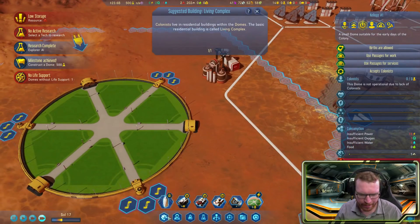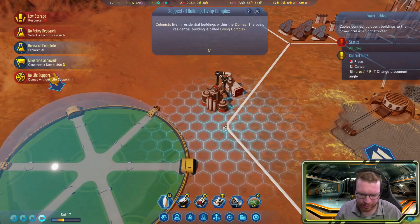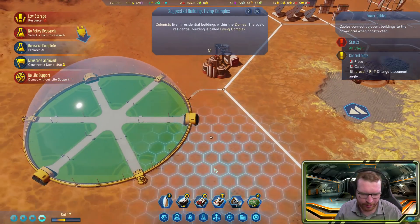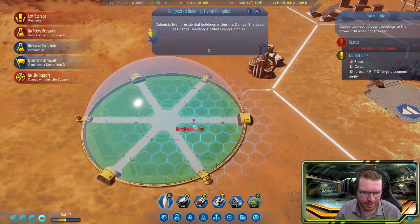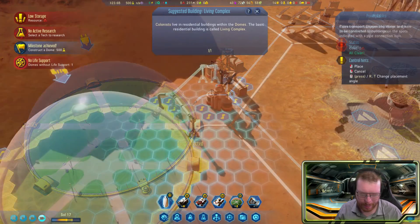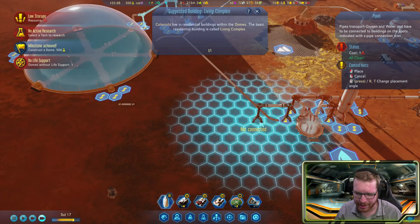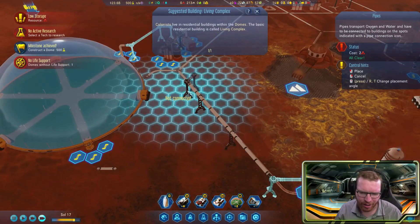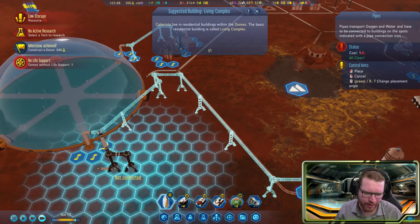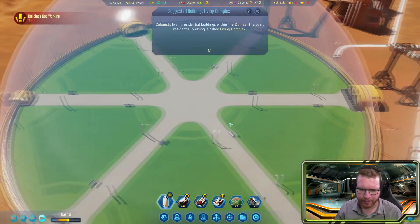Milestone achieved — our dome is complete! We still need to hook it up to the power grid with a power cable, connect it to oxygen, and water too. We'll run the cable along the power lines and then along the side of the building.